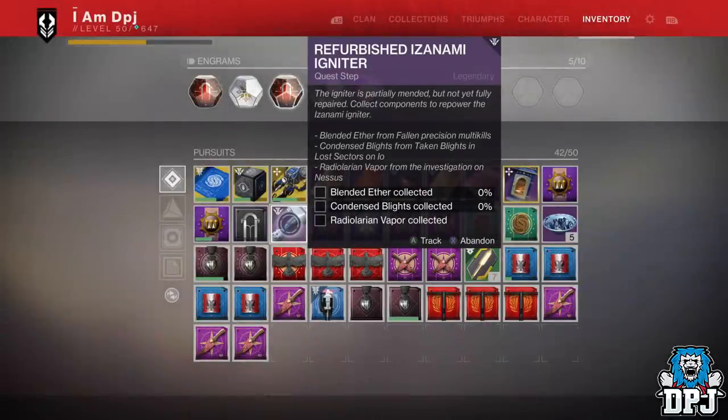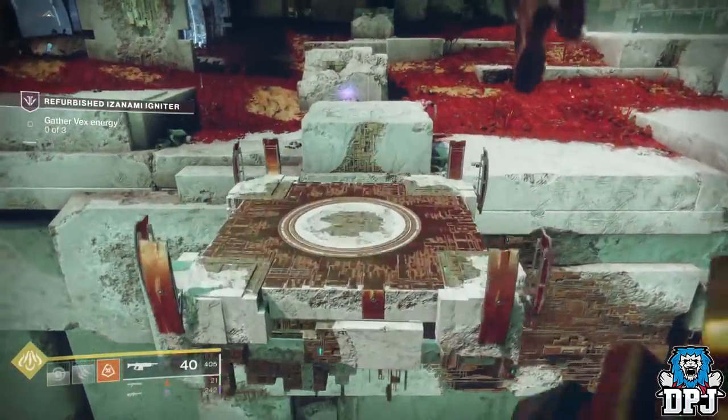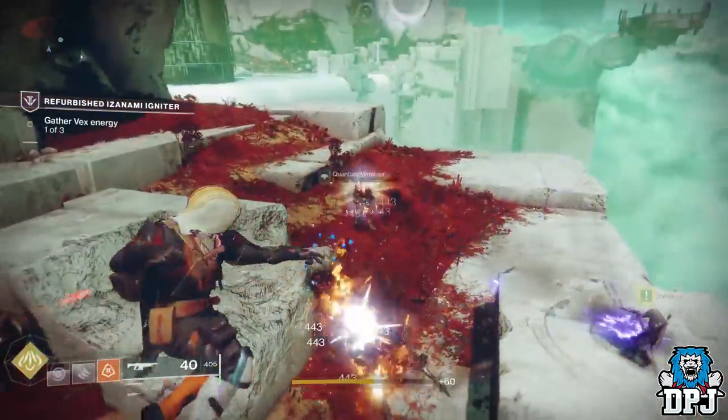The next step is the Radial Lairium Vapor collection. This mission is found in the Cistern area on Nessus — a straightforward mission with a few awkward jumping puzzles, but you won't have any issues here. It's relatively straightforward unless you've got no common sense.